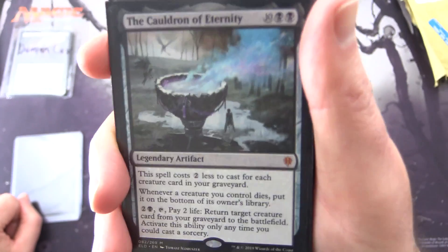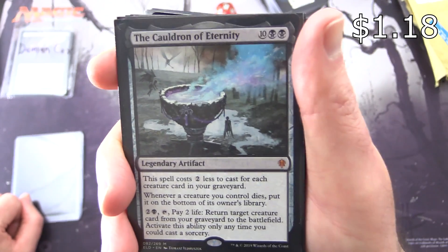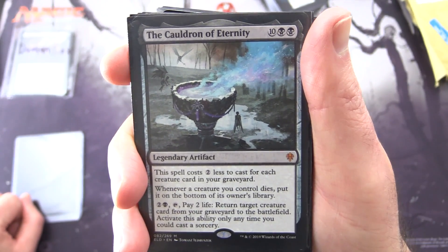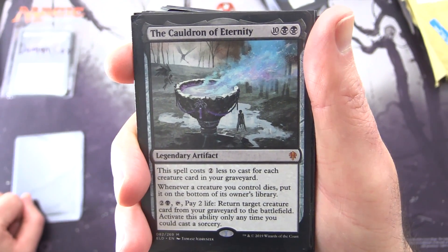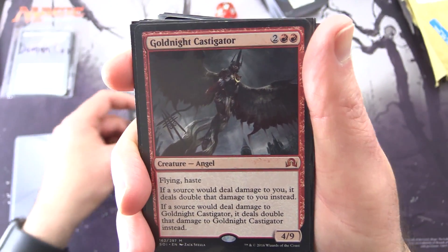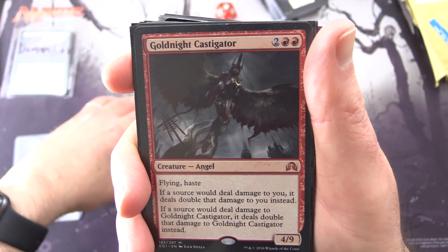Another Mythic — the Cauldron of Eternity. Legendary artifact for 12. The spell costs 2 less to cast for each creature card in your graveyard. Whenever a creature you control dies, put it on the bottom of its owner's library. For 2 and black, tap, pay 2 life: return target creature card from your graveyard to the battlefield. Activate only as a sorcery. Holy cow, Rachel — you have gone above and beyond here, this is craziness.